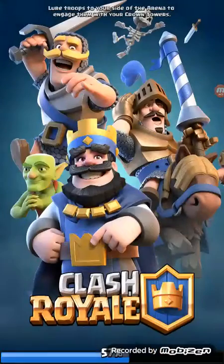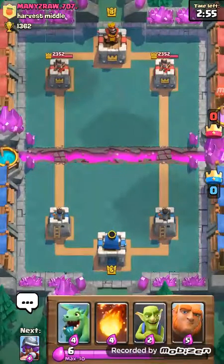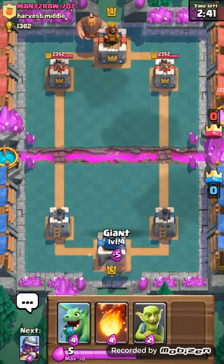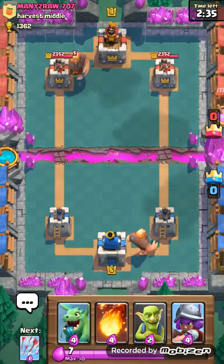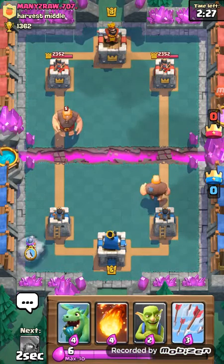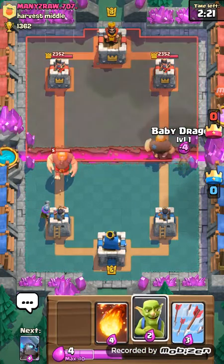Let's see if we can get three crowns and earn our second crown chest of the day. Spell Valley — I should have emptied my chest slot. Let's get a zap on that. Giant level four, I'm gonna try. I need to open my cards and get to Spell Valley. My goal is to at least be level seven to be in Spell Valley. My musketeer is level three — it's pretty weak.